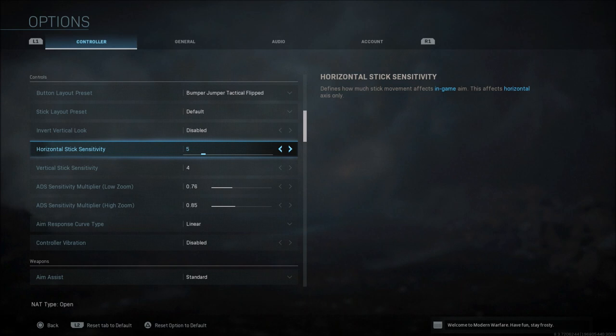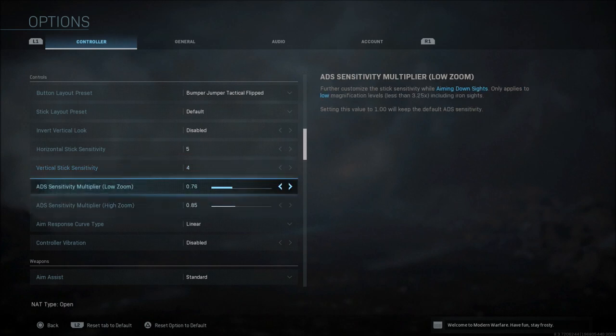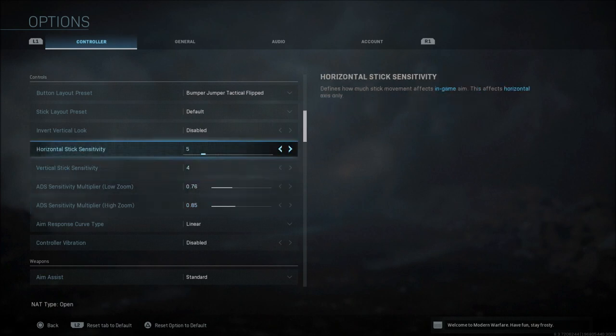Sensitivity is always personal preference. Now that we have ADS multipliers for high zoom or low zoom depending on what kind of sight you're using, it makes this a little easier to mess with. Bump it up to where you're comfortable; if it feels too fast, bump it back down one or two so you're not uncomfortable with your speed of movement looking through a sight.